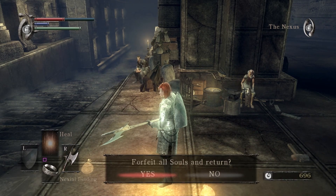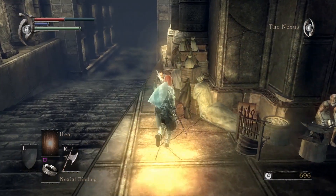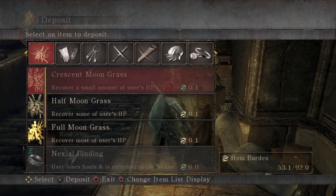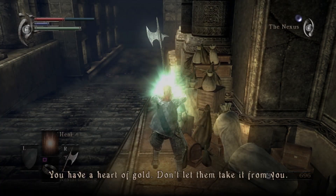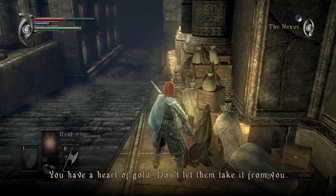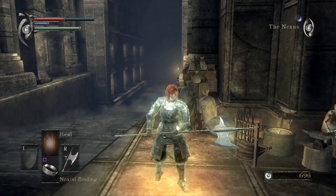You then press square to use your nexial binding for all souls in return. You then press start on the controller, which sort of sets up the glitch. Go over to Stockpile Thomas, chat to him, deposit item, deposit your one half moon grass, and then quickly spam the circle button — because it will try and use your nexial binding. And that is literally all that it is.